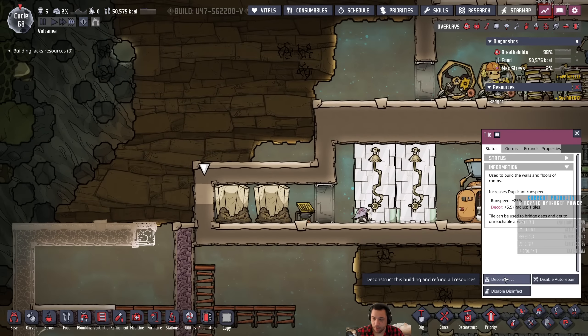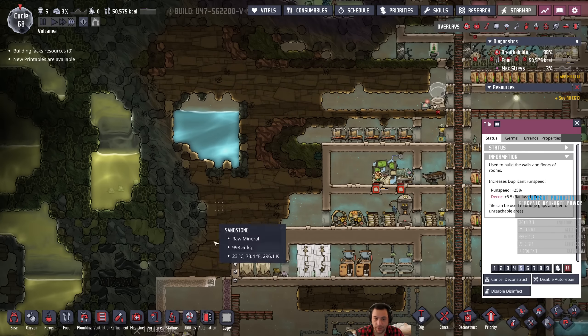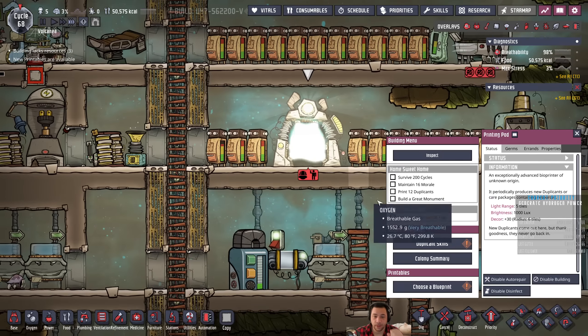If I run the power spine along the back of my base here, I'll start excavating back there so I can have transformers and the like.